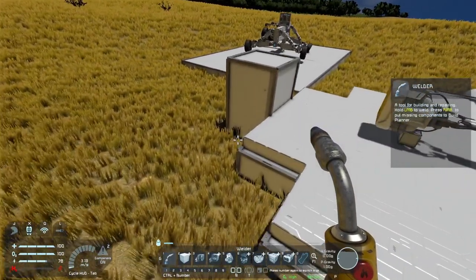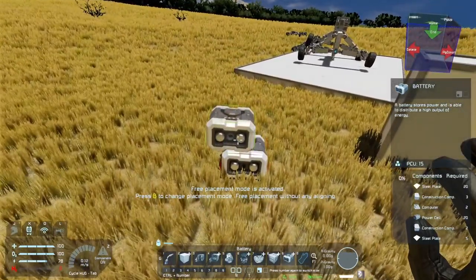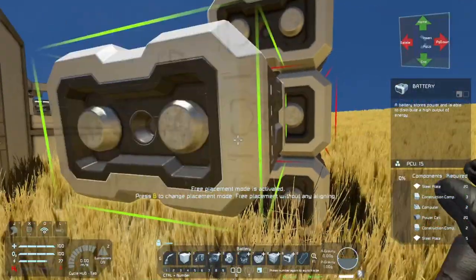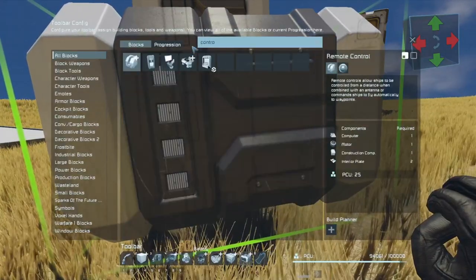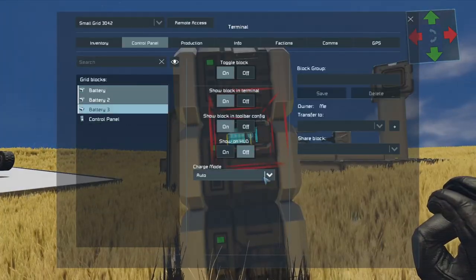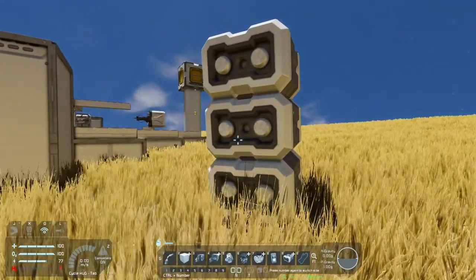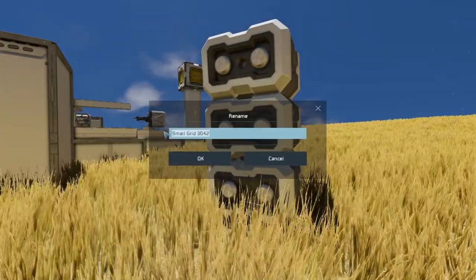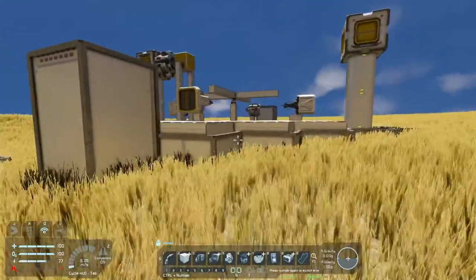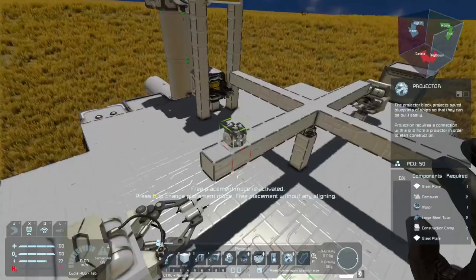I'm going to be using three batteries — technically I should be using four but I'll lay down three. I'll place a control panel here and for all three batteries we want to set them to discharge. Then I'll use Control-B to copy this little strip of battery — I'll just call this 'battery discharge.' We basically need to come back over here and get a projector on each one of these rotors.